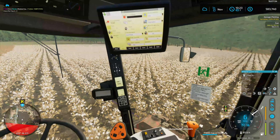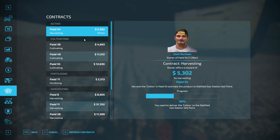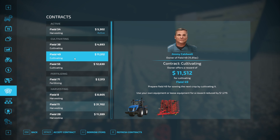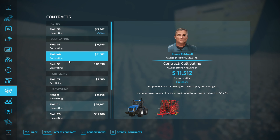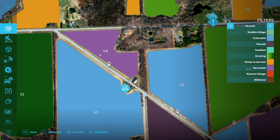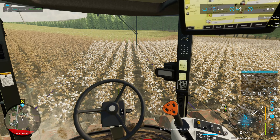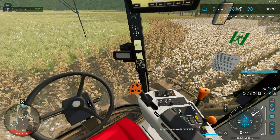Let's check out the cab view and maybe check out the contracts. Field 54 is the one we're working on. Field 38 cultivating - that's kind of small. Field 49 might not be a bad one, 11,500 for it - I think we've been to 49 before. Field 52 is the one right across from us. I'm thinking maybe we'll take those two cultivating contracts.